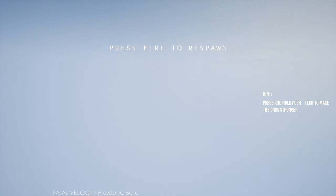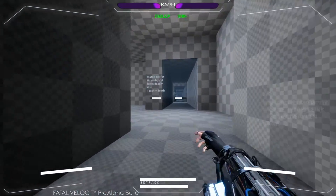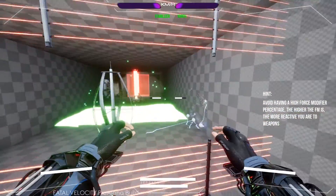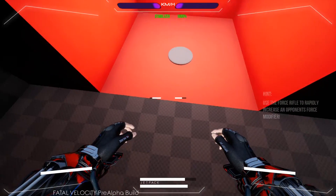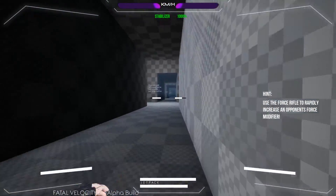Push and hold - it's got tech to make the orb stronger. Watch out for hazards; if it looks deadly, it is. Touch equals death. See if we can get through this. There we go, that's unlocked. Nice.